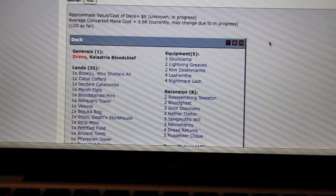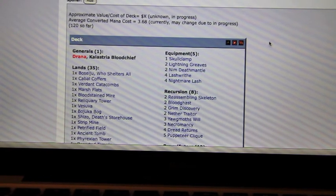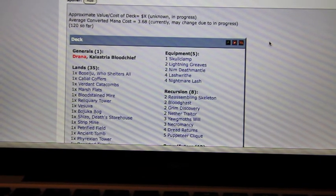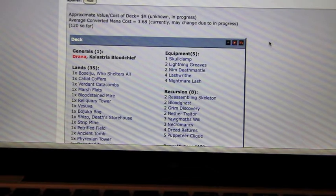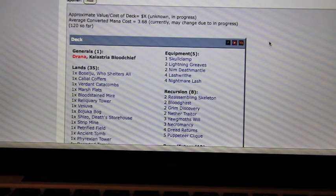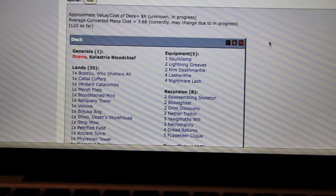Whereas if you under-cost everything, then — hands off for all those goblin, elf, and tribal lovers out there — tribal decks do tend to run a lot more cheap cards. This is also not including 1v1 competitive decks, because if you want to ramp up and kill someone very quickly you need more cheap drops. So I'm talking about making a regular EDH commander deck — it doesn't have to be casual, it can be a really good deck — but you want to make sure that the mana costs fall somewhere between 2.5 and 4.5.